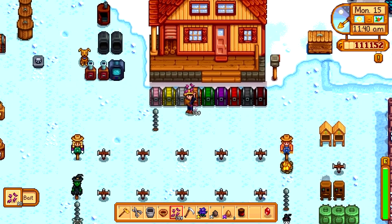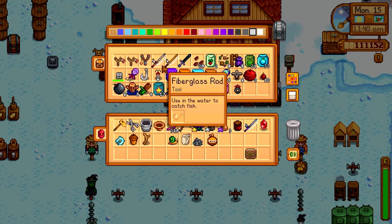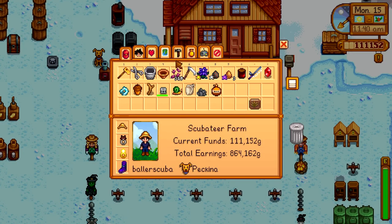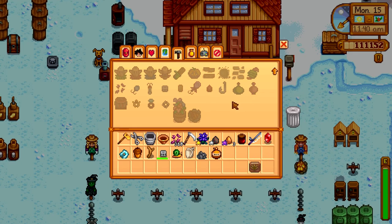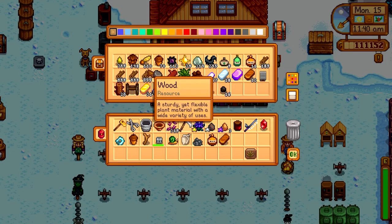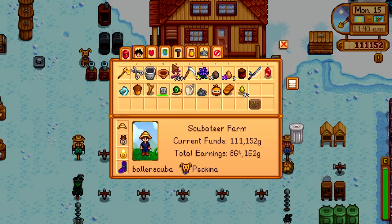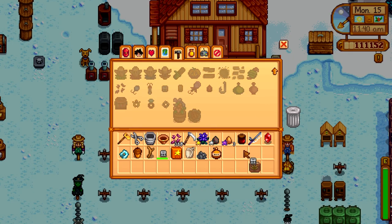I want the fishing pole because there's some work I need to do. Grabbing the iridium rod with bait. Need a bobber — there's one. Checking the trap bobber recipe: copper bar and ten sap. I should have that on me. Made one trap bobber. That should be enough.